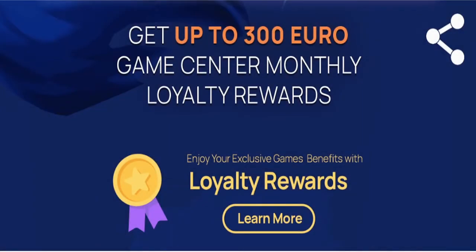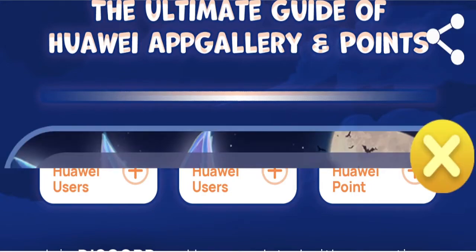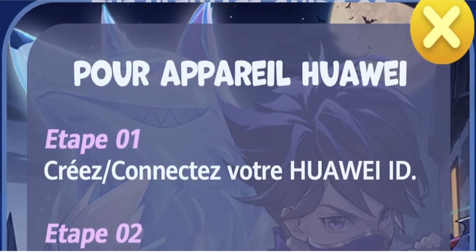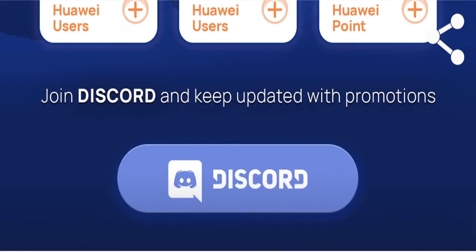Also guys, if you're considering spending money and want to get the best value, I'd remind you about the Huawei AppGallery. They provide a lot of discount coupons and promotion events for the game. You'll also be getting cashback from whatever you spend on the game, whether it's a small or big amount. I'll leave all the links in the description, along with a link to the Discord if you have any questions regarding promotions or claiming your points.